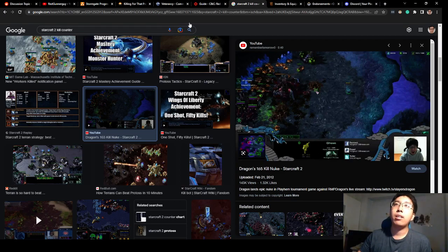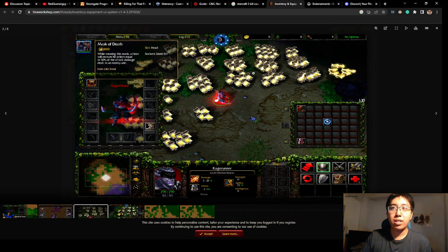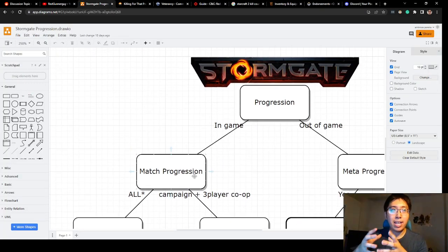Coming back to the inventory system, the example cited in the post is Warcraft 3. In Warcraft 3 there is an inventory system, and the reason they want to include something like this is the idea of in-game customization. The screenshot shown is from a custom game mode as an exaggerated example, but in the 1v1 you can actually buy items for your characters that give attack speed, a scroll of town portal, and other things. That covers match progression.